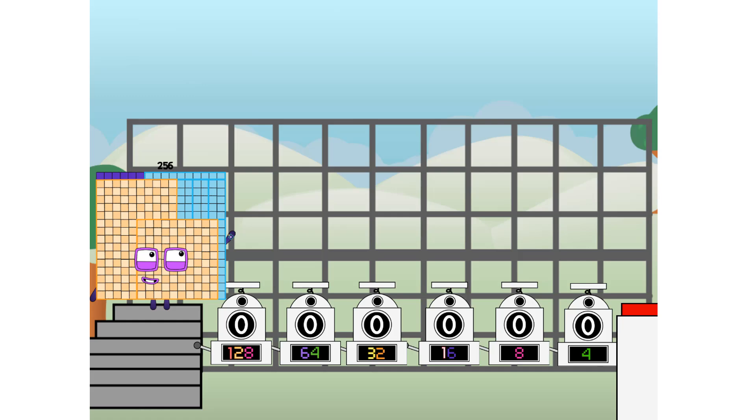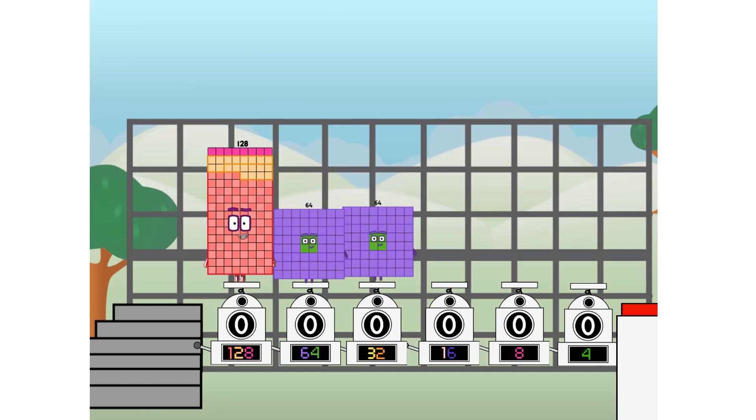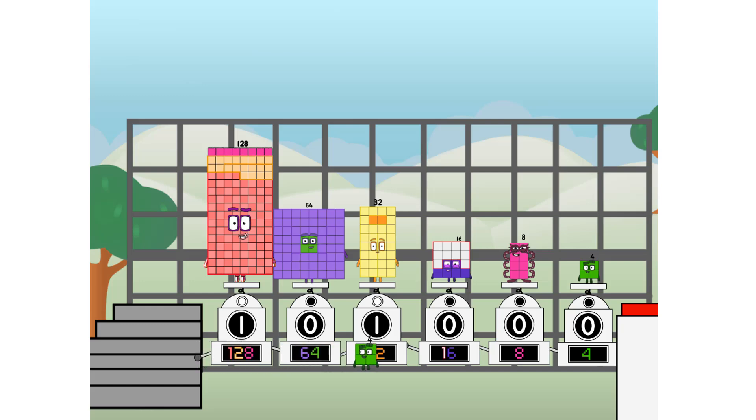First, I split in two: 128, and 64, and 32, and 16, and Octoblock, and 4, and one more to press the big red button. Then you choose who's going up. One of me, and none of me, and one of me, and one of me, and none of me, and one of me.